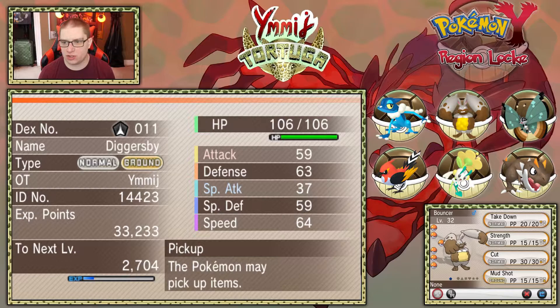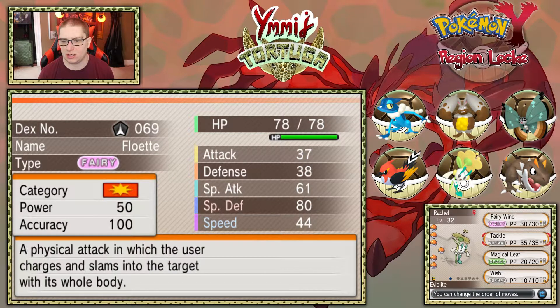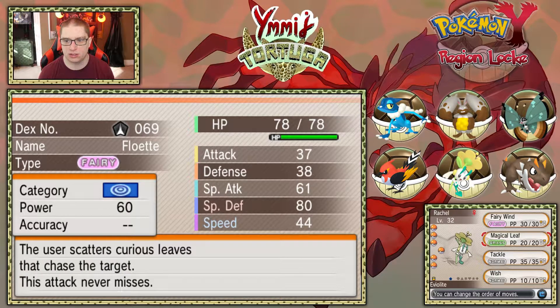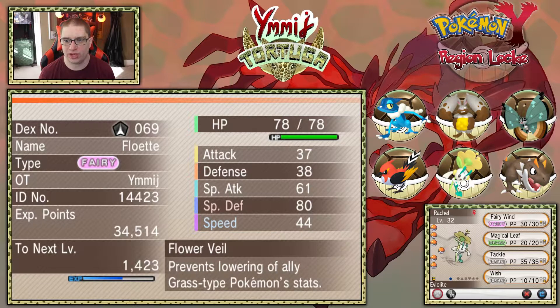Bouncer the Diggersby with Takedown, Strength, Cut, and Mud Sport. Rachel the Floette with Fairy Wind, Tackle, Magical Leaf, and Wish. I'm going to go ahead and switch Magical Leaf with Tackle — actually, Fairy Wind is technically the same power as Magical Leaf because of STAB: 40 times 1.5 is 60. So I will leave that where it is.